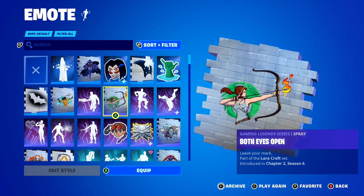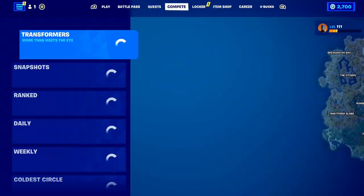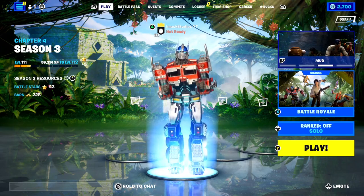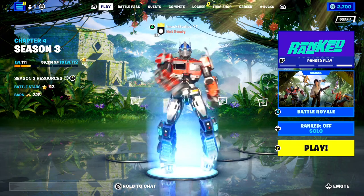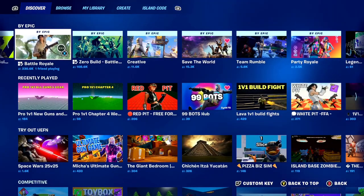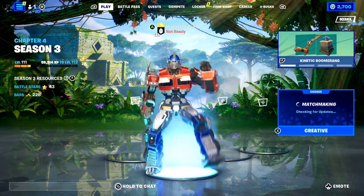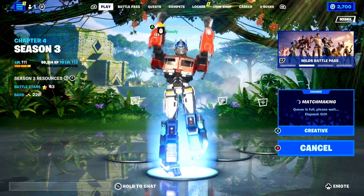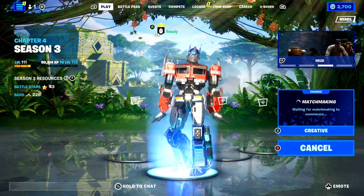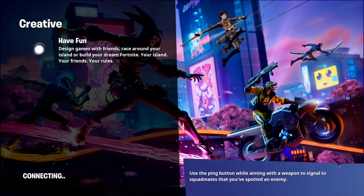What if I told you there was a way to get every emote for free right now in Fortnite, including rare emotes like the Scenario emote? This is legit and it's working right now in Chapter 4 Season 3. We need to make our way to the Creative Hub so I can explain everything. You're probably wondering how you'd get every emote for free — so I'm going to go ahead and show you right now as we load into Fortnite Creative.